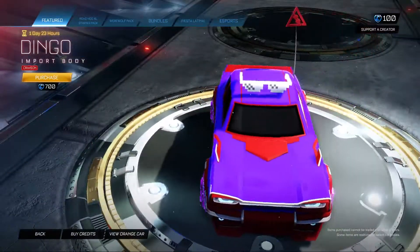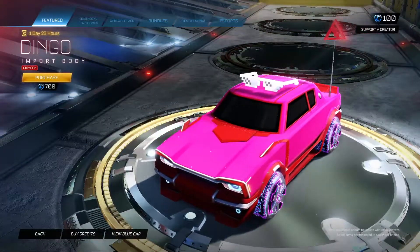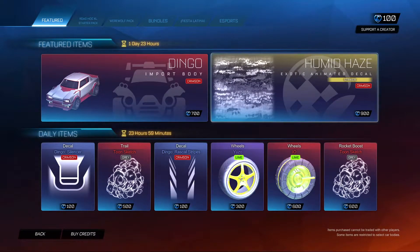The Dingo is here in crimson — very cool. Not a body that I'm all that interested in, but I'm sure some people are, and crimson is a decent color for it.